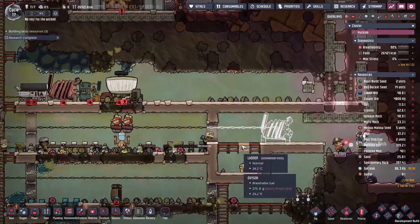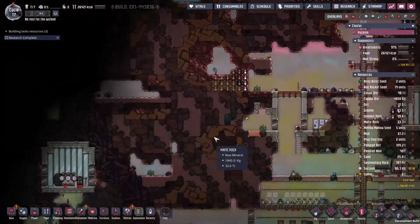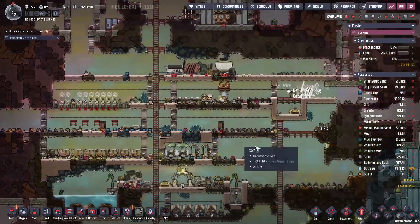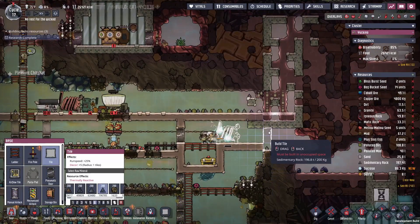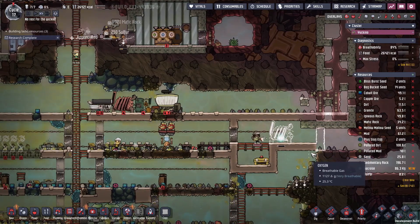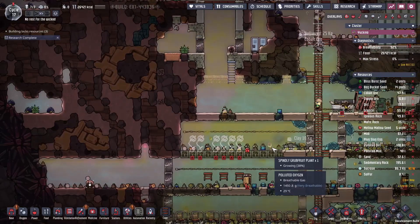This here will be our cooking area. We need to fill this pit with CO2, so the usual trick is a coal generator. There's a bunch of coal over here we can go grab — just have to dig through here, should be a pretty short journey. We'll wall that in and maybe not leave anything to chance for the CO2 to escape. It'll be a little while before we're cooking — our crops are slowly coming along.